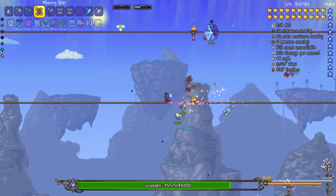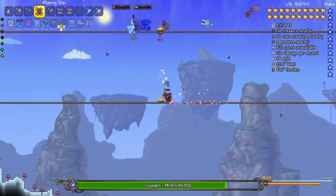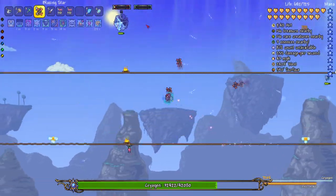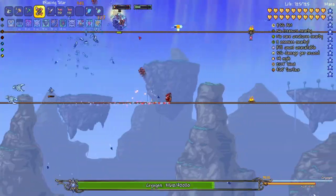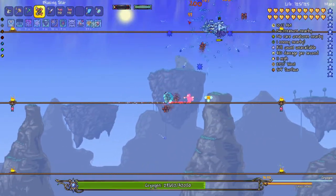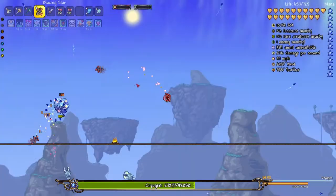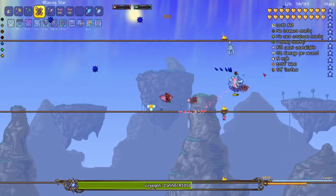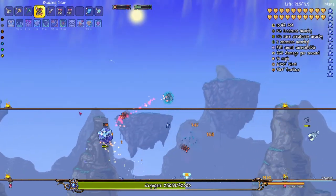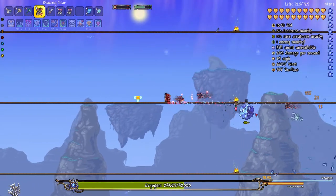I think I'm just gonna use the blazing star. Alright, about 60 HP, we're doing pretty well. I feel like we've taken less damage than last time as well. But of course he's not in his second form yet, which is when we took the most damage last time.